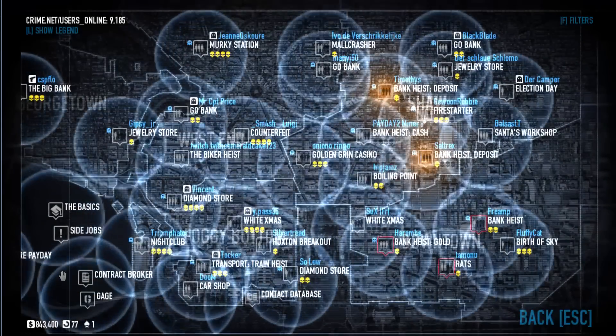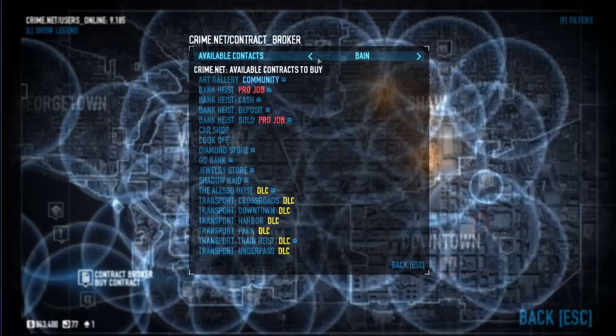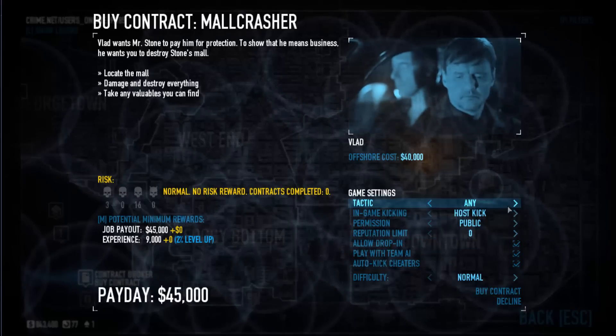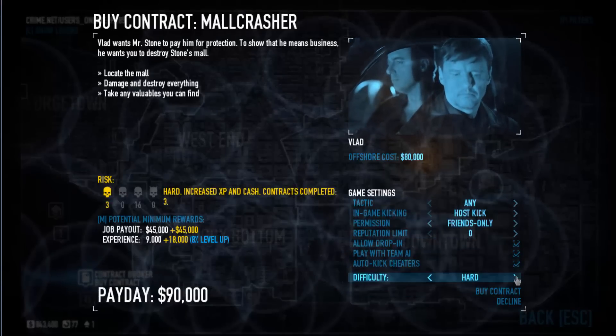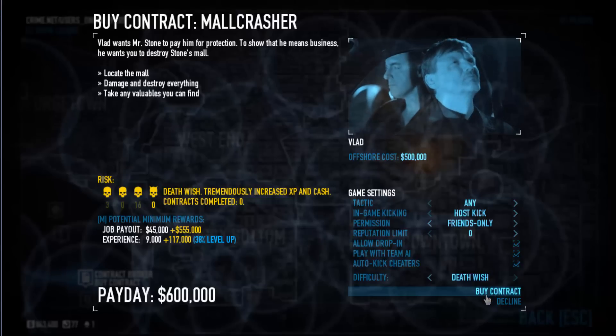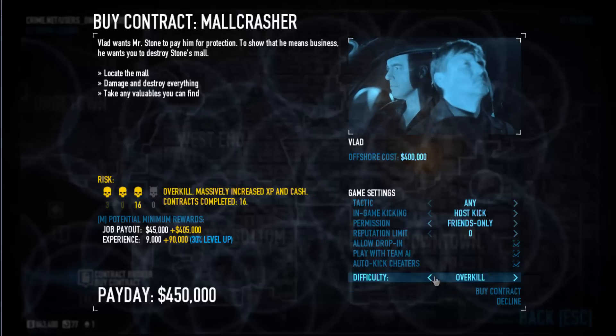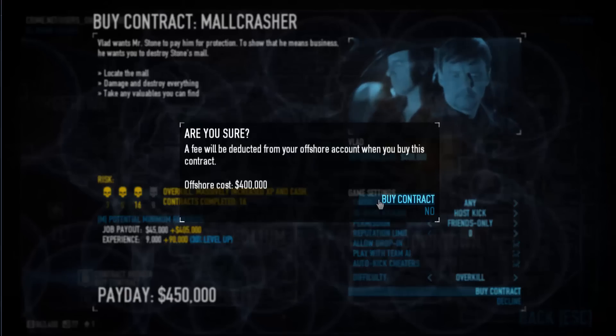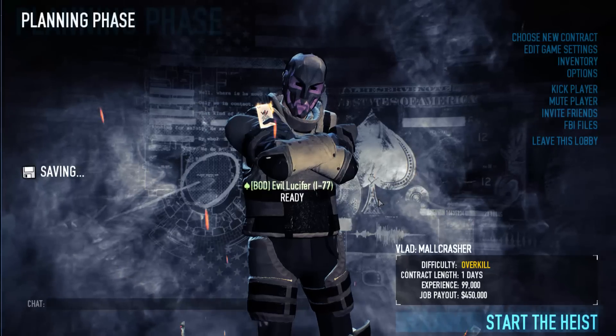So what we're going to do is make our own little lobby with Mallcrasher private, and we're gonna do it on Overkill. You get 450k — it's a normal job payout — and what we're going to do is saw all of the ATMs open. They give quite a bit of cash each, and I'm gonna show you how much you can get.